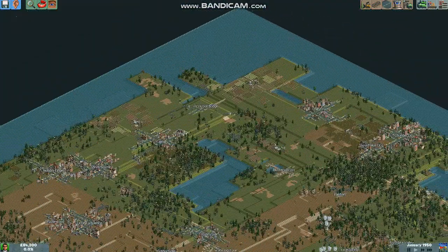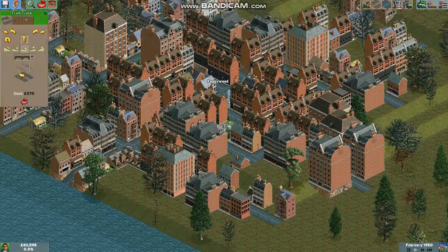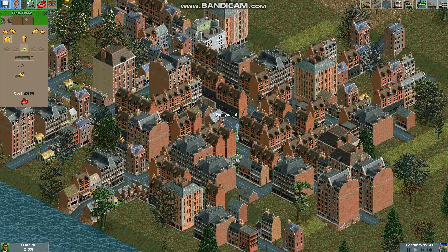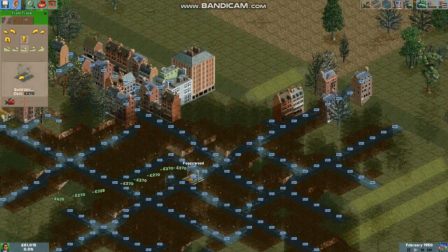There are many towns on this map but the question is where to start. Well, what I like to do is build a tram line in the nice town of Fluffing Birch. In the nice town of Foggy Wood we're going to hide foreground scenery in buildings so we can see what we're doing, and just build a straight tram line throughout the town.